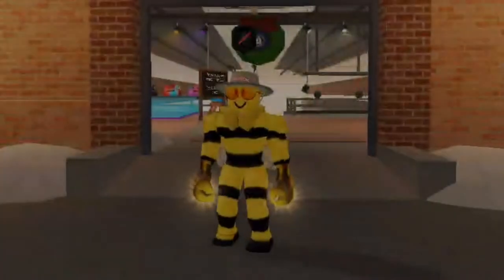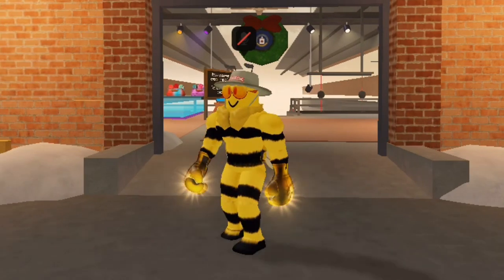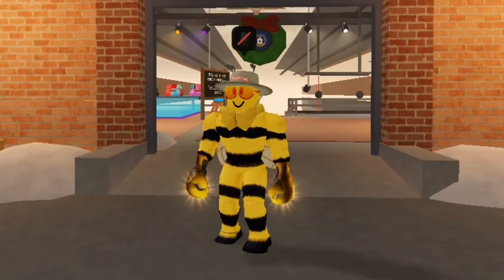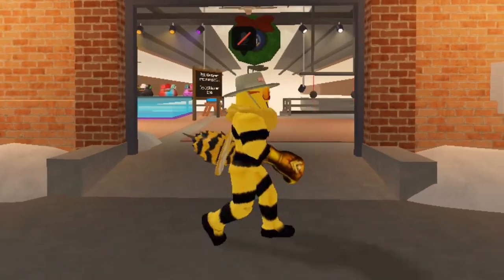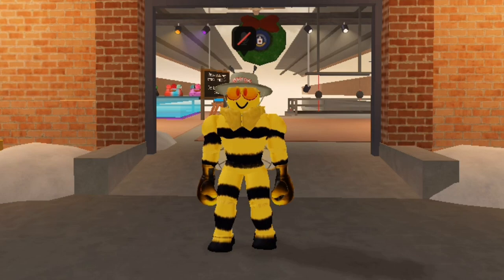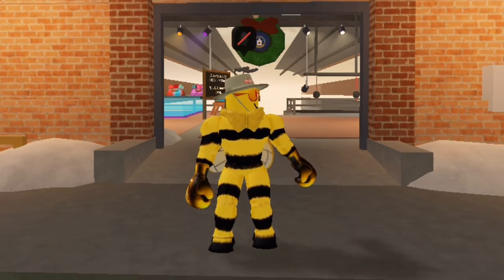Dodge like a butterfly. Don't just stand there and take it — master the art of the well-timed dodge. Learn to anticipate your opponent's attacks and slip away with a quick swipe in the opposite direction. Timing is key here, so practice dodging different punch combinations.